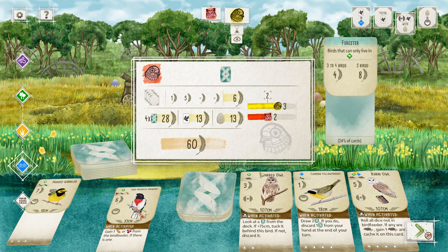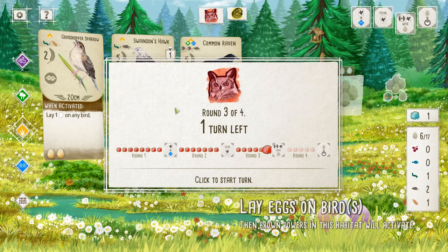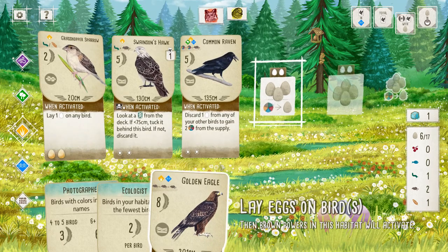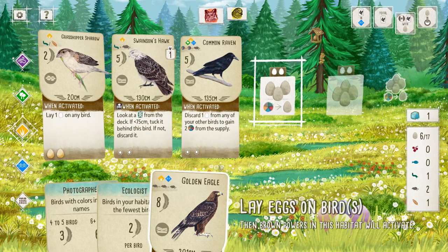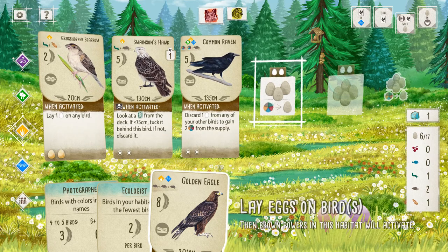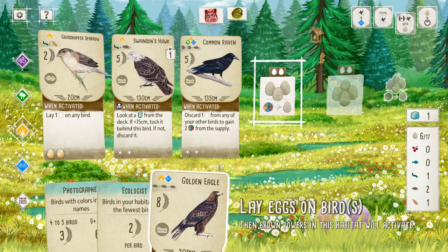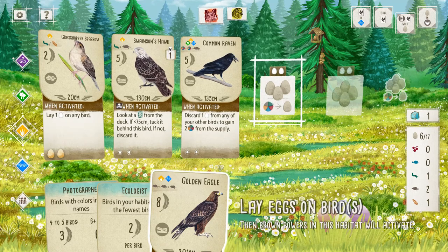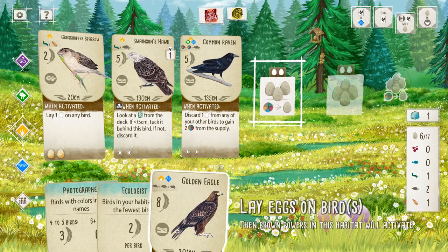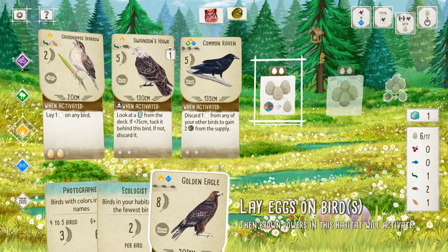I don't necessarily need to go to my forest anymore to get food since I have the Common Raven — which actually saves me turns. The Common Raven and birds with similar powers are kind of that two-in-one I was talking about. I feel like it's best to play the Common Raven in the grassland — you're discarding an egg while laying eggs, which nullifies the egg loss, and you're getting eggs and food at the same time.